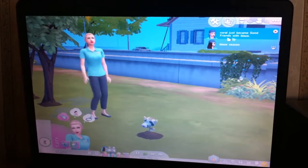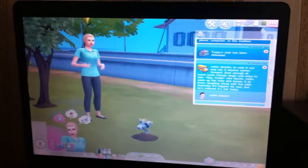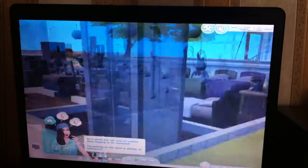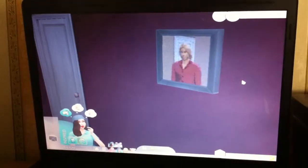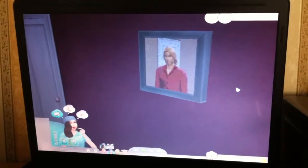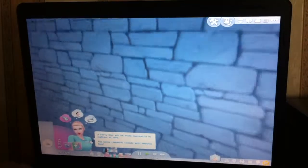Coral just became good friends with Blaze — that's good! Guys, when we get to Sims Get to Work, we're going to be recording and recording and recording. Blaze is done with her last picture before he goes. He's doing a weird face in the picture. She's just gone out of the room — that's why it's gone dark, auto lights is on. She's come back in. She's flirty because of the TV.